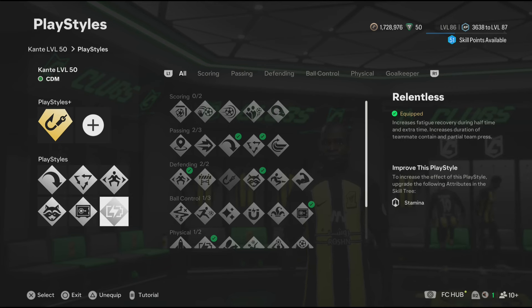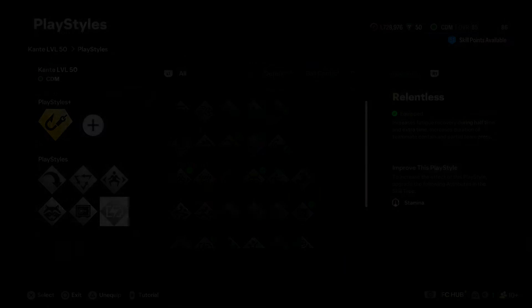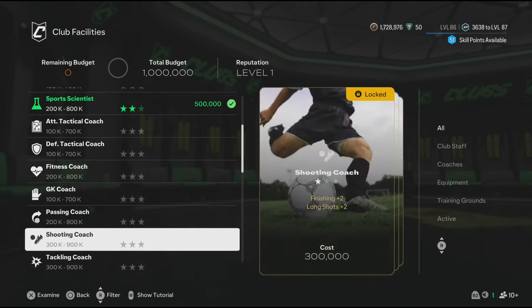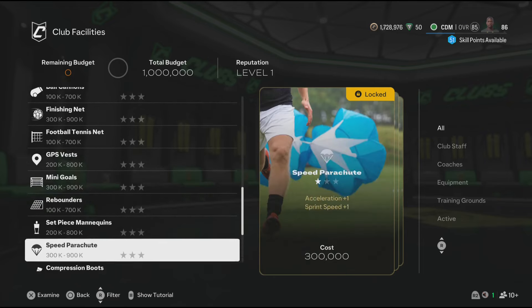Now let's go to facilities. You get sports scientist, which has 2 stars, and you get yoga instructor, which also has 2 stars. Now the facilities are done.